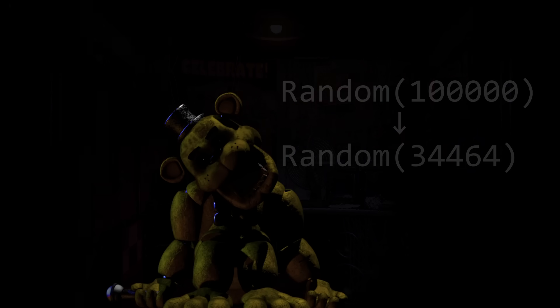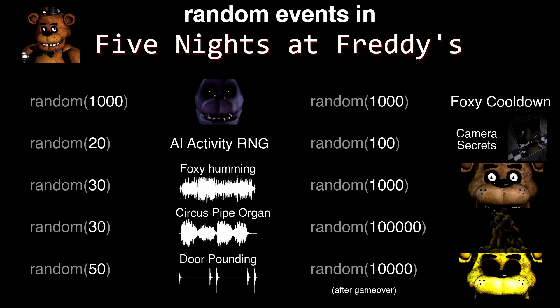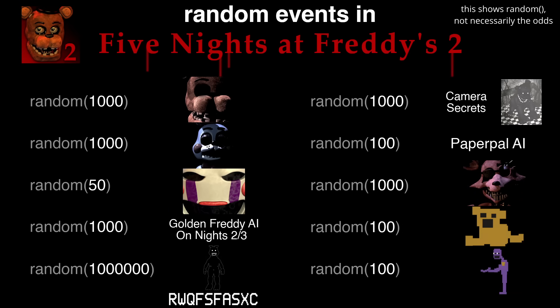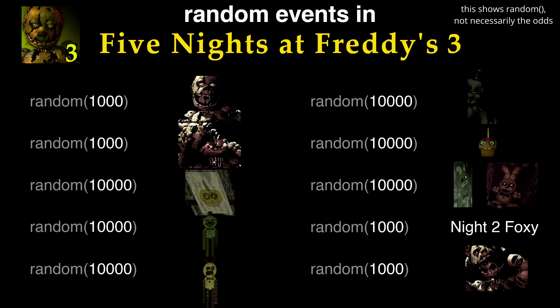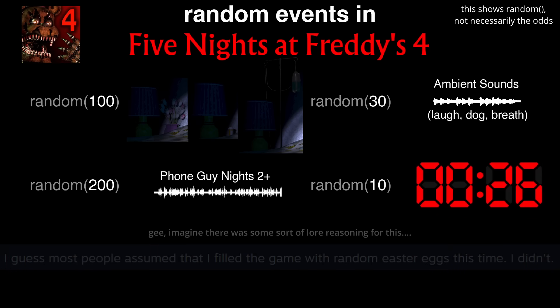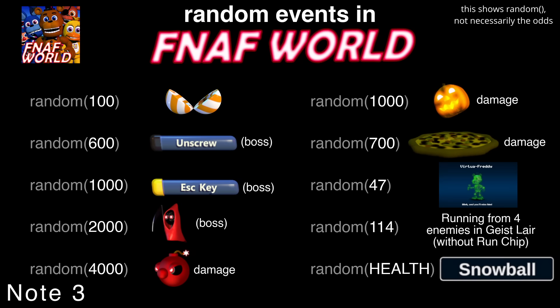But Golden Freddy can't be the only thing affected by this. In the original FNAF, only Golden Freddy is affected — nothing else. In FNAF 2, there's RWQFSFSXC, or Shadow Bonnie, at 1 in a million. FNAF 3 has a bunch of rare stuff, but nothing above 65,000 and nothing below zero, so it should be okay. FNAF 4 barely had any rare events anyway. FNAF World has a technicality if you cheat in extremely high character levels, but nothing theoretically possible without editing your save file.